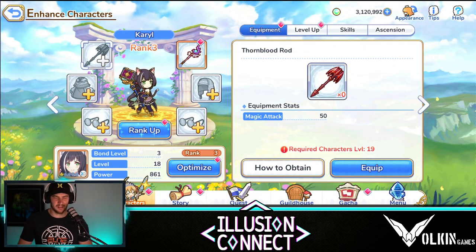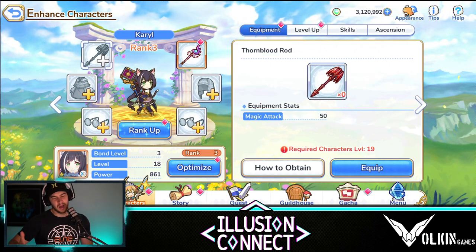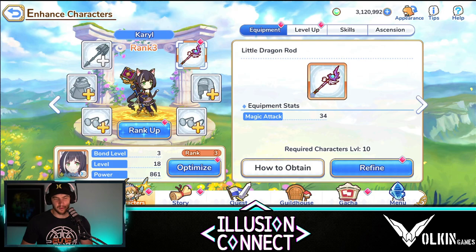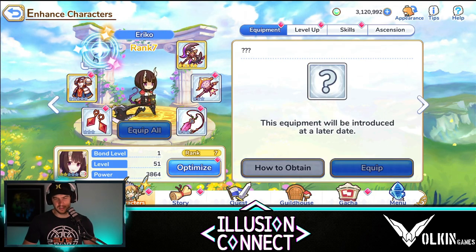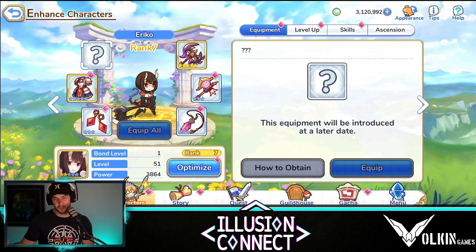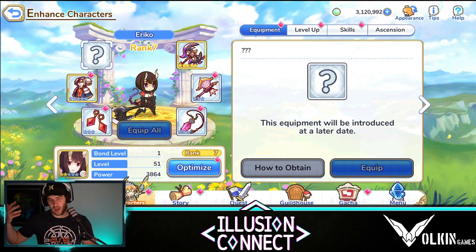I go more in depth on this in my beginner's guide. Once you get stuck, that's when you come here, upgrade, and then keep pushing. Just note: don't refine any of your gear in the early stages — it's not worth it. Only refine gear once you get to a stage where you have a question mark, which means it is the max rank you can get your characters up to, meaning you've got to wait for an update or new chapters before you can actually progress.